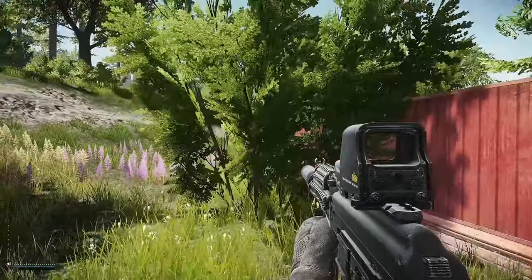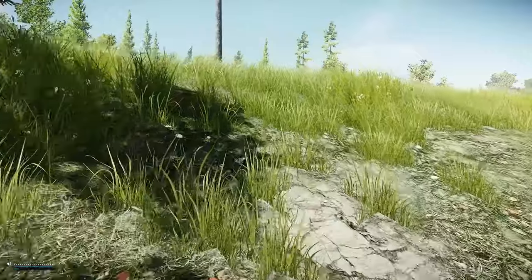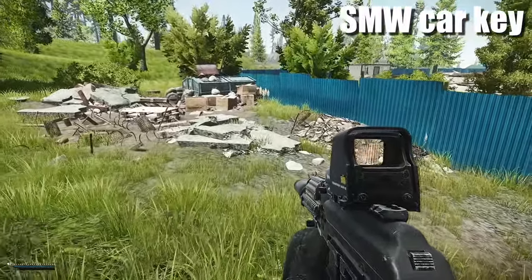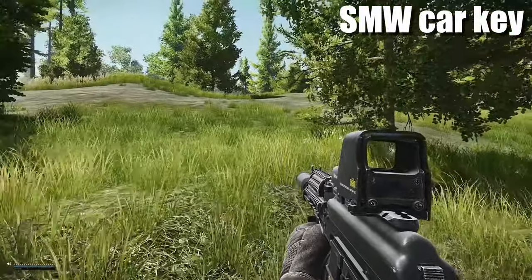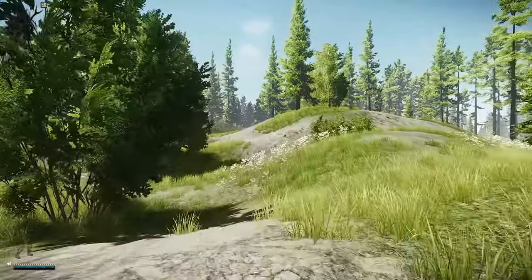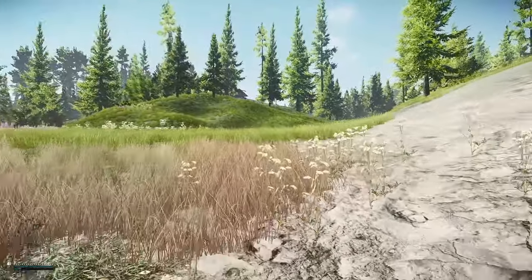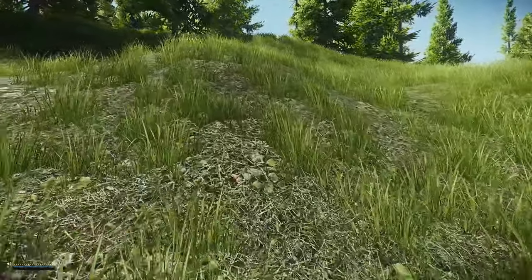There's a construction site right next to the cottages which is just over here. At the back of this spawns the SMW key. Back in the old days it used to spawn an M4 - the actual vehicle is the blue BMW next to the unlocked cottage - and it spawns right here on top of this box. Recently I've only been finding AK-74Us, some food items, basically miscellaneous stuff with a low chance of a weapon spawning. Now we're going to head up to the bus station which is just up ahead next to resort.